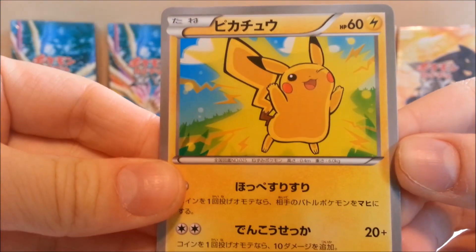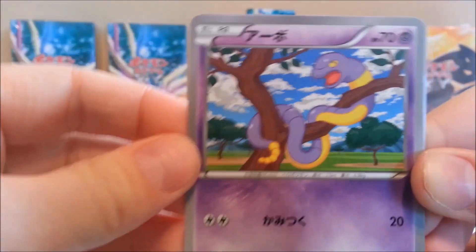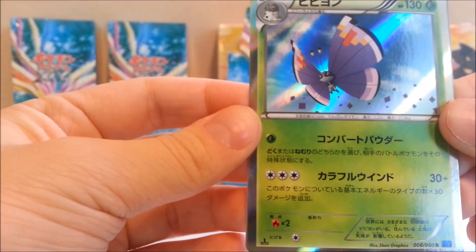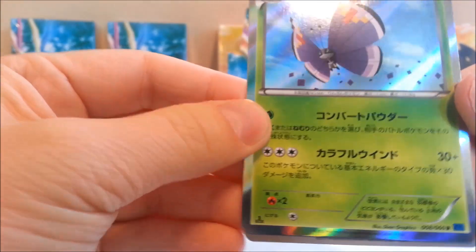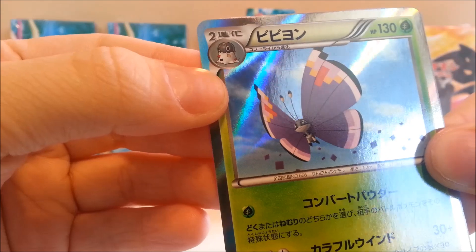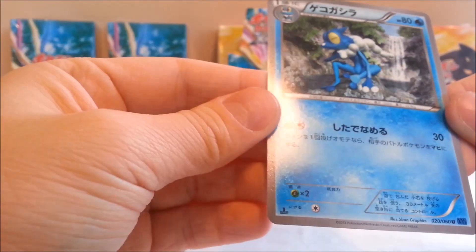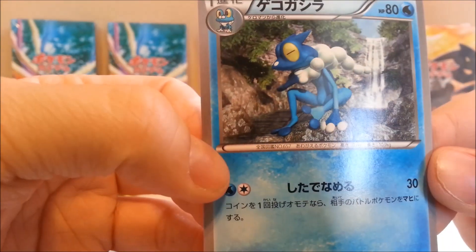Oh snap — it's Pikachu! That's a cute Pikachu, so for all your Pikachu collectors — there you go. We got Ekans, another Zorua, and oh nice — another holo, the Vivillon! That's amazing. I don't know why there's that weird faint line you can kind of see across the holo — I wonder if it's a manufacturing defect. Still a cool card. And Frogadier again.